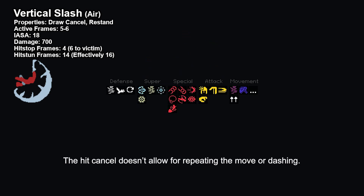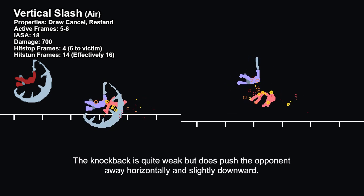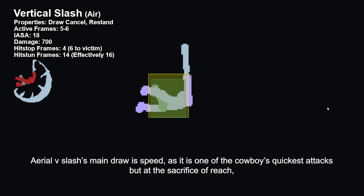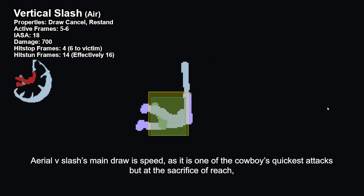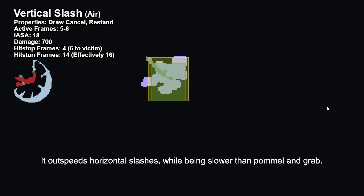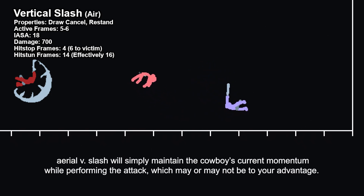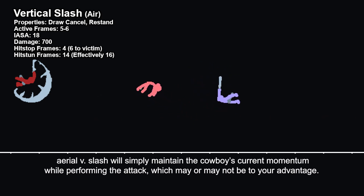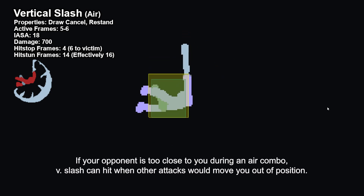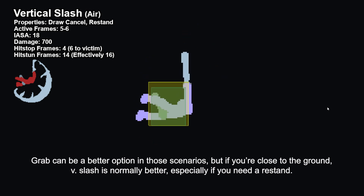The hit cancel doesn't allow for repeating the move or dashing. The knockback is quite weak, but does push the opponent away horizontally and slightly downwards. Hitting a grounded opponent will keep them grounded, while hitting an aerial opponent can potentially re-stand them. Aerial V-Slash's main draw is speed, as it's one of the Cowboy's quickest attacks, but at the sacrifice of reach, making it more like an aerial version of pummel than vertical slash. It outspeeds horizontal slashes while being slower than pummel and grab. Aerial V-Slash will simply maintain the Cowboy's current momentum while performing the attack, which may or may not be to your advantage. If your opponent is too close during an air combo, V-Slash can hit when other attacks would move you out of position. Grab can be a better option in those scenarios, but if you're close to the ground, V-Slash is normally better, especially if you need a re-stand.